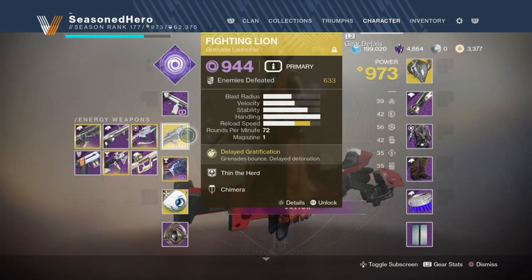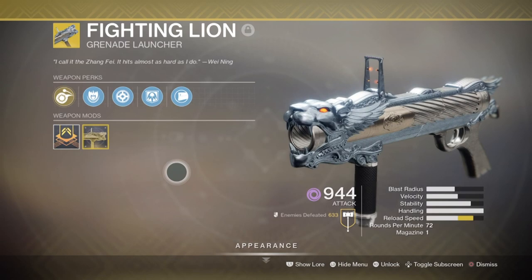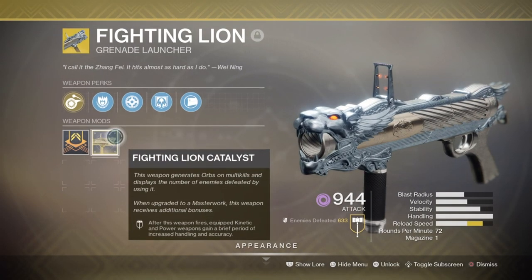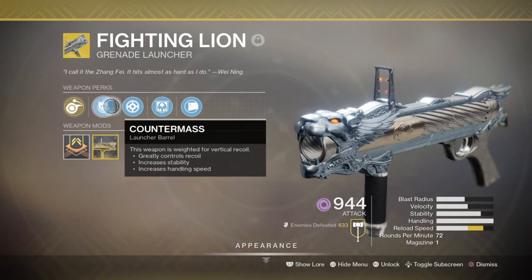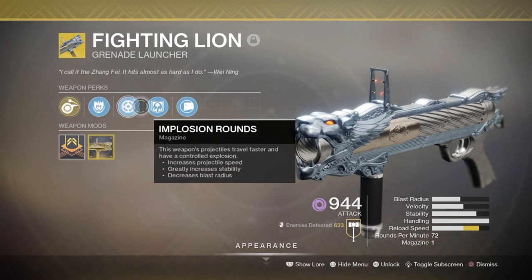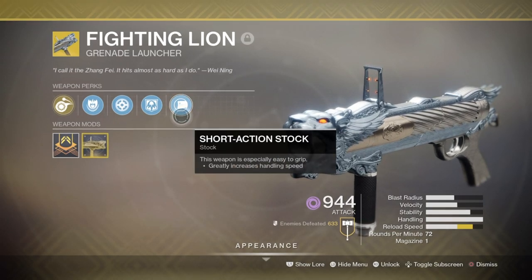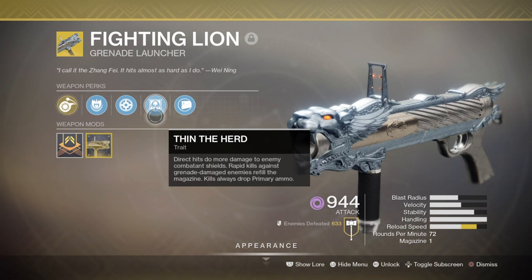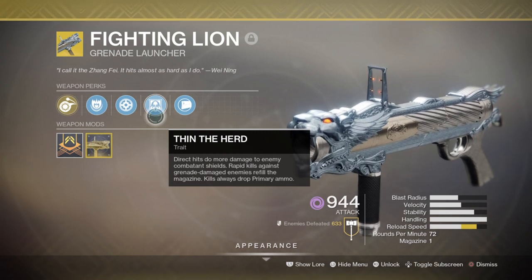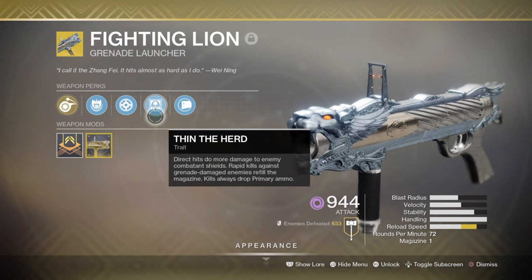For weaponry, your main tool within the build for practically 99.9% of content is going to be the Fighting Lion. This grenade launcher is something of awe when properly used, as it has some magnificent traits that other grenade launchers don't have. For example, its handling speed is completely maxed out, allowing you to quickly ADS with the weapon within half a second of switching to it. And when paired with another weapon with faster handling speed, it will allow you to quickly react to the pace of the situation you're in.